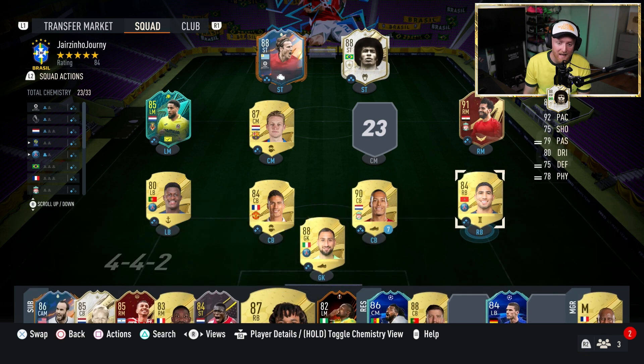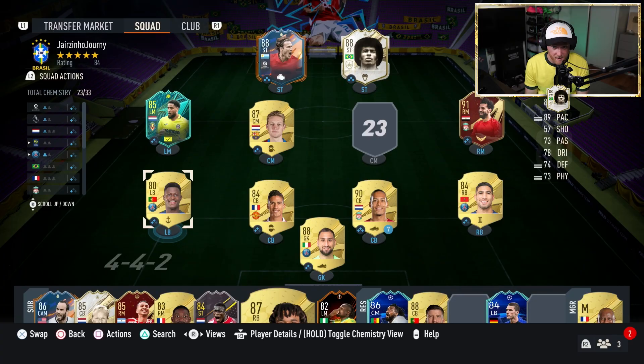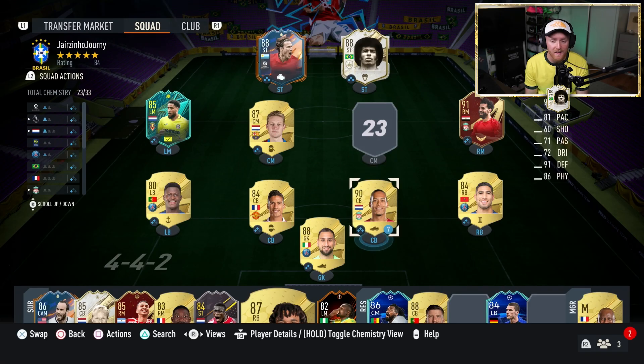Hakimi coming in at right back to give Donnarumma and Nuyen Manj more chemistry. Obviously Salah's gone down to two, but I have a solution for that — I bought Van Dijk in to give Salah that extra bit of chemistry. We've got a seven-game loan, so we've got to try him out in today's episode, and potentially we might slap down 200k on Van Dijk in a future episode. For now, we're going to use this seven-game loan just to test the waters.